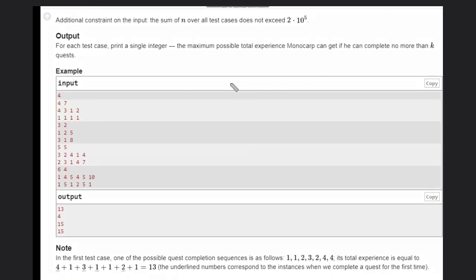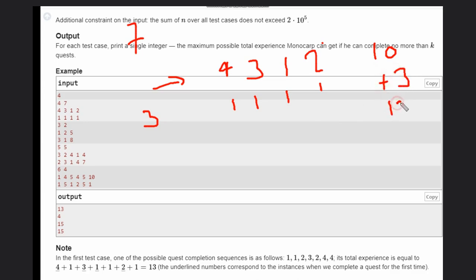Let's see the first example case: we have a values four, three, one, two and b values one, one, one, one — seven quests total. He can play all quests from i equal to one to i equal to four, so the summation will be four, three, seven, one, eight, plus two — ten. After ten he has only three more quests. He can play any quest and the maximum score from those three is three. So total will be thirteen.